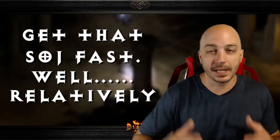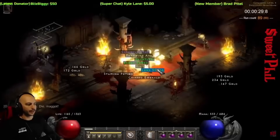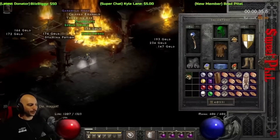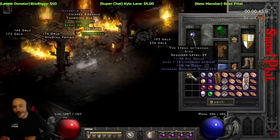Getting that SOJ on single player can be quite the problem, but there's actually a place where you can get it the fastest. It's not super fast all the time unless you get lucky, but if you go run Nightmare Andariel on a high players difficulty with a bunch of magic find — which isn't a problem once you have a high-level sorceress — that is the place where you'll have the best odds of dropping that Stone of Jordan.